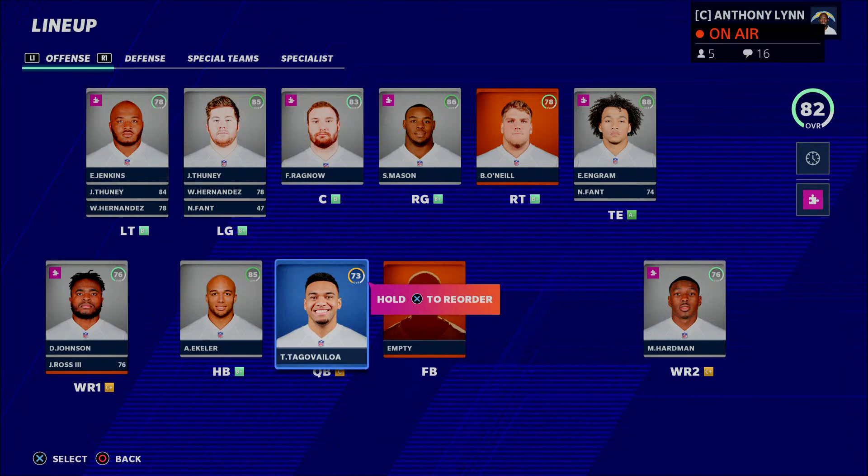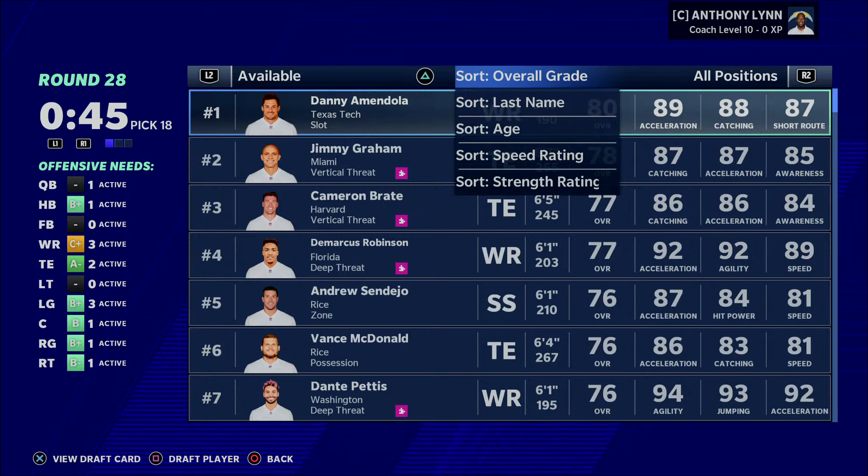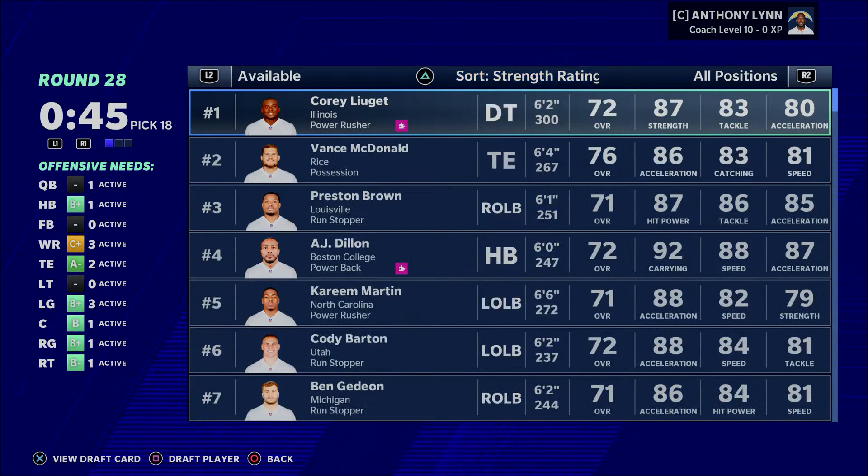And tip five — use the sorting tools to your advantage. It speeds up your draft process, reduces stress over who to pick, and lets you quickly see who's youngest, who has the best speed, strength, or any other trait. Hopefully these tips help you out. If they do, leave a like, comment below, and subscribe if you're new. See you guys in the next video!